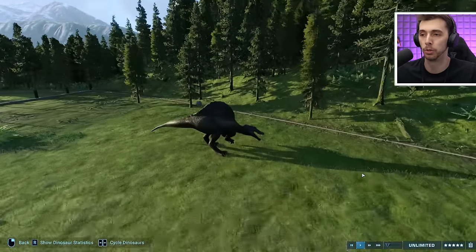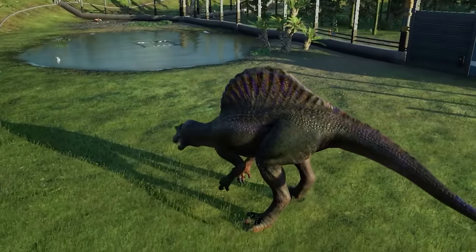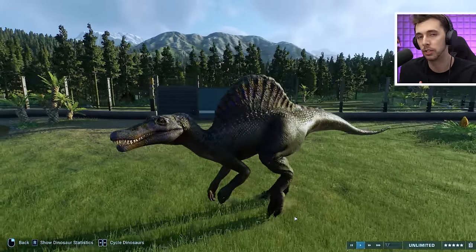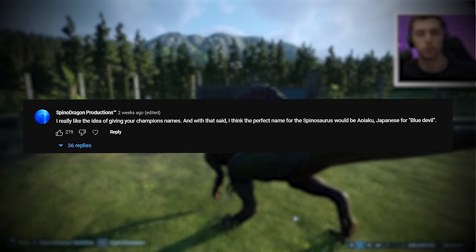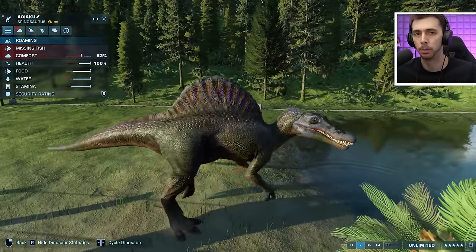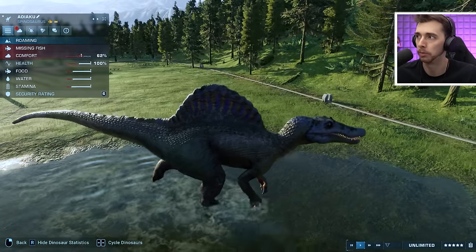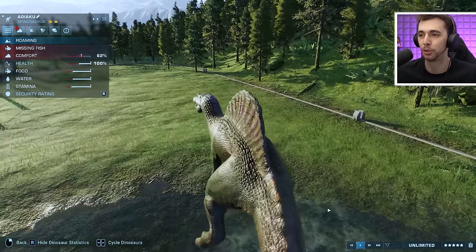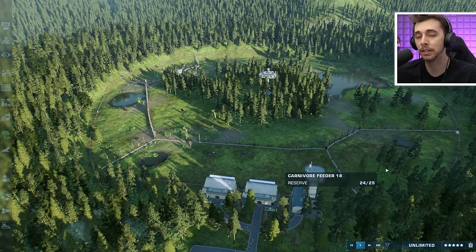After every winner, you guys get to nickname the dinosaur. Today it has been nicknamed by Spino Dragon Productions, and they named it after the Japanese for Blue Devil — which apparently is 'Aoku'. I'm guessing 'Aku' might mean devil, not too sure. That brings our finalists up to four — it would have been five, yet the Blue Devil killed our last one.